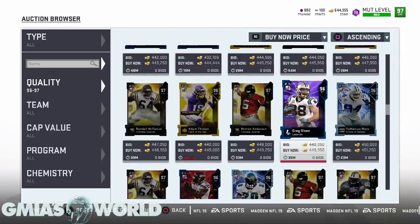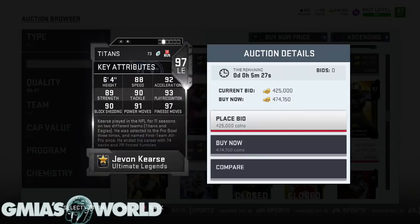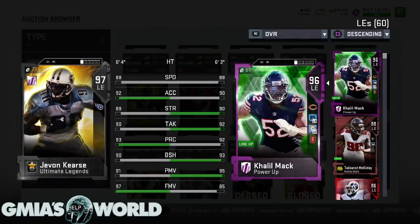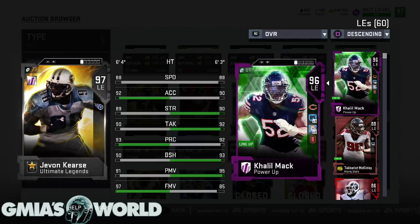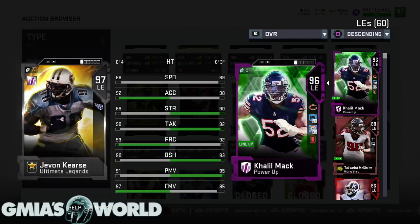Looking at this card and comparing it — I have Khalil Mack over there. You see how their speeds and everything is the same. Khalil Mack is chemmed up, he's like a 91 speed. You look at the power moves and see that Khalil Mack is a little lacking in the finesse moves department. But we don't really care about that because block shedding is key. It would make no sense to get rid of Khalil Mack right now because his next card is going to probably make him a 99.